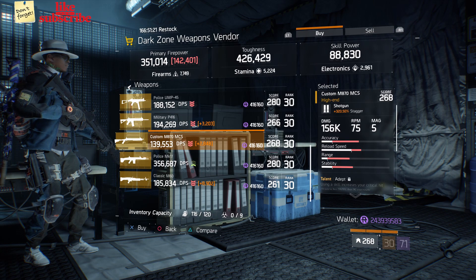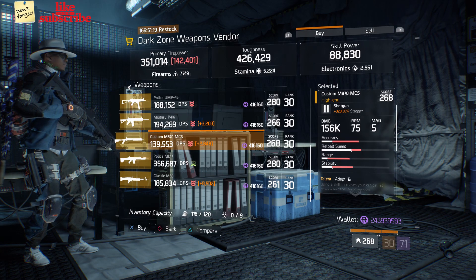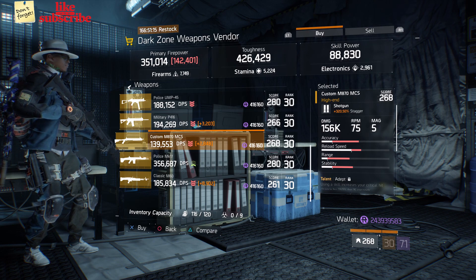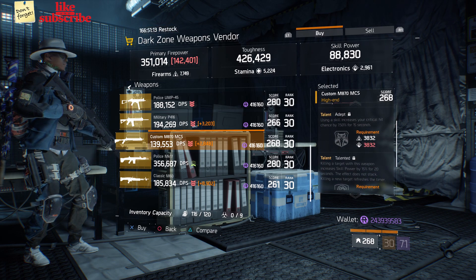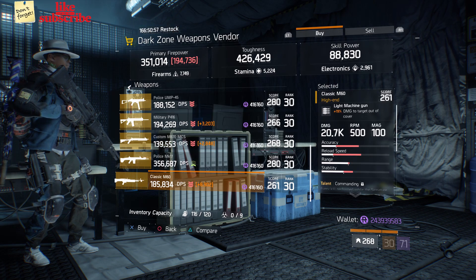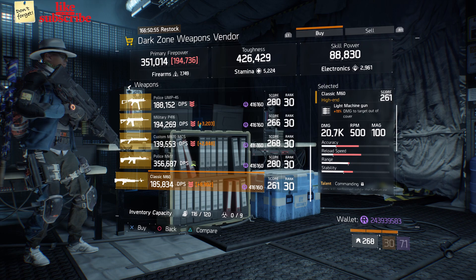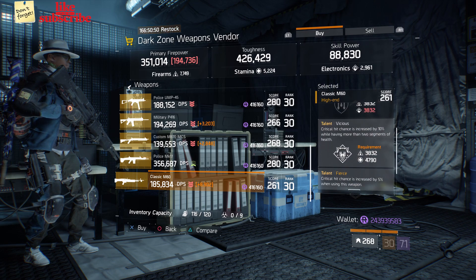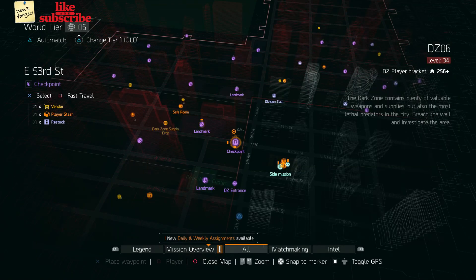Head over to the Park Ave checkpoint. The dark zone weapons vendor has a Custom M870 MCS with a gear score of 268, it has 320.50 stagger, and the talents are Adept, Talented, and Deadly. Also here we got a Classic M60 with a gear score of 261, it has 19 damage to targets out of cover, and the talents are Commanding, Vicious, and Fierce.